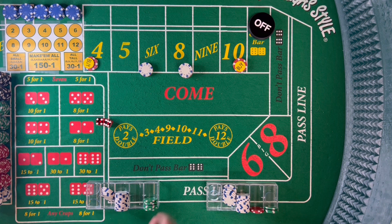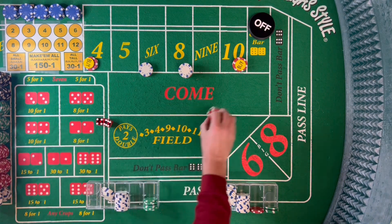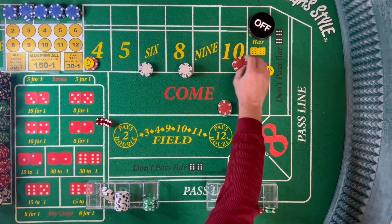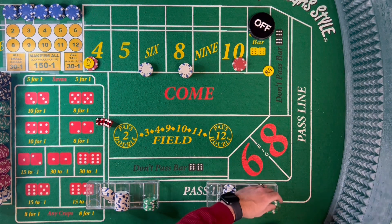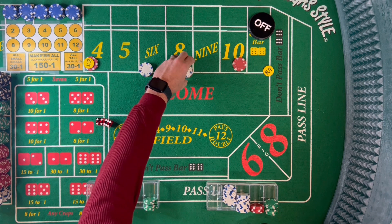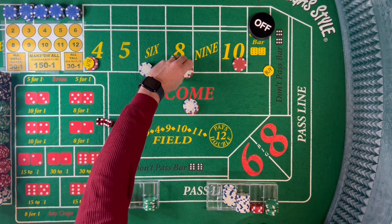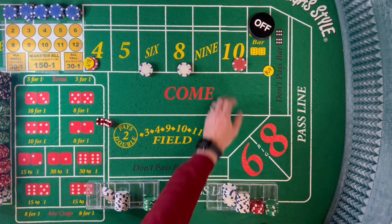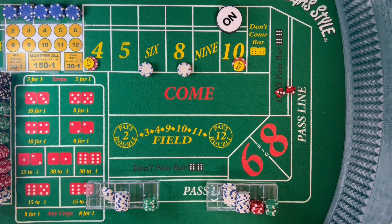$40 is going to pay us $80 — here's where that 2-to-1 payout really makes a difference. $40 drops to $30; rack that. $48 drops to $36 — pull back $12. We laddered back down. Point is 10, still bought. Both players are at the same level now.